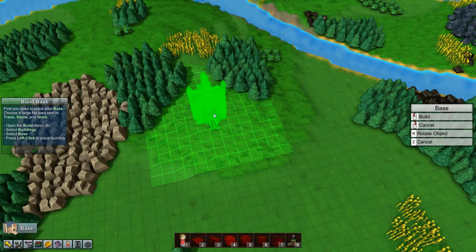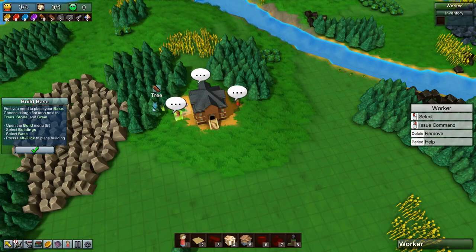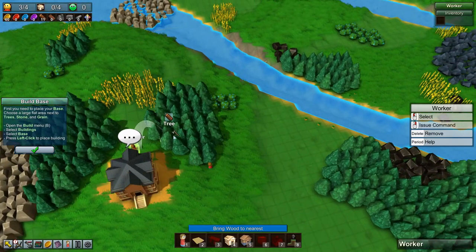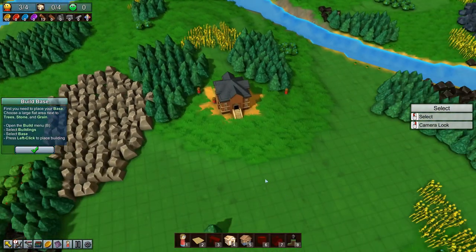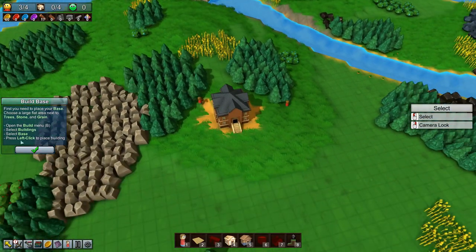Basically, Factory Town is about setting up a village, building a village and automating it. Kind of like Factorio, only in a little bit different style. But we are going to place our base down here, and we are going to start out by gathering some wood so that we can continue. And we're going to follow the tutorial. So I should have one more worker, but I don't for some reason.